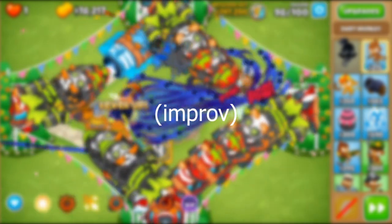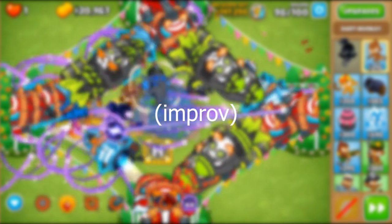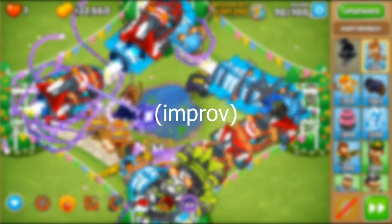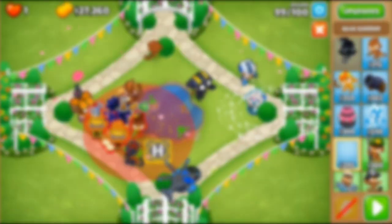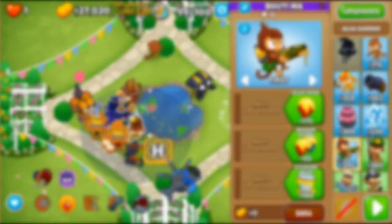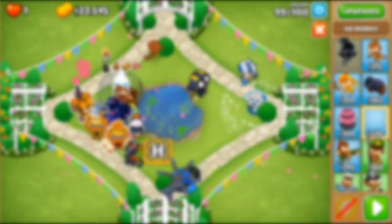And also round 84 specifically — this round is excruciatingly troublesome for her, being too early to consider sacrificing towers en masse while being too heavy of a round for Adora to handle without a higher level or immense support. This round wouldn't be that big of an issue if you were using Adora for a Blackborder strategy, since you're playing safe rather than efficiently. If you're not playing efficiently, you can go for a very early Adora 20, which absolutely slays round 94. Luckily, she has some excellent synergies to work around her mid-game weakness — though not her round 94 weakness. You are still on your own there.